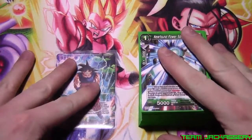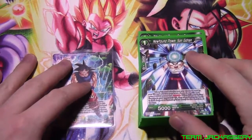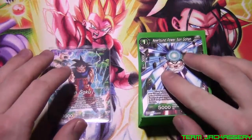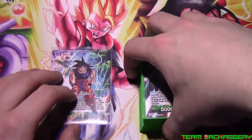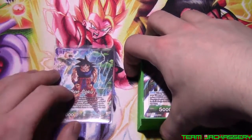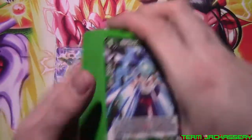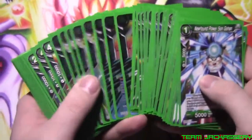Anyways, this deck is from mostly half of Clash of Fates and BT4, which was another side set. I can't really remember what set this Gohan's from at the current moment, but it is from an older set. It's just filled with a bunch of Gohans, a bunch of Krillins, a bunch of Goku.